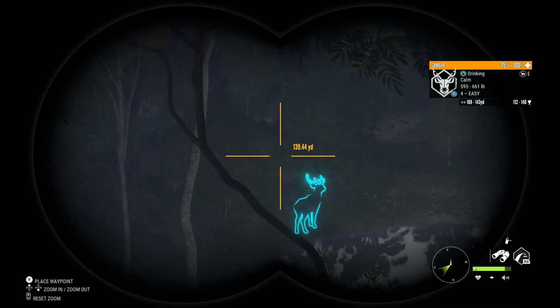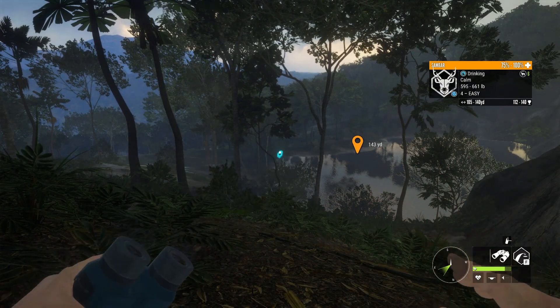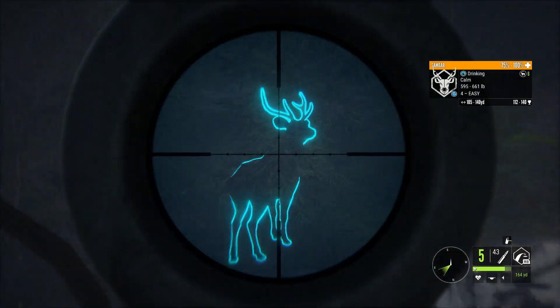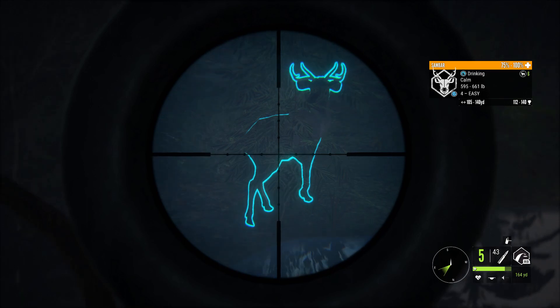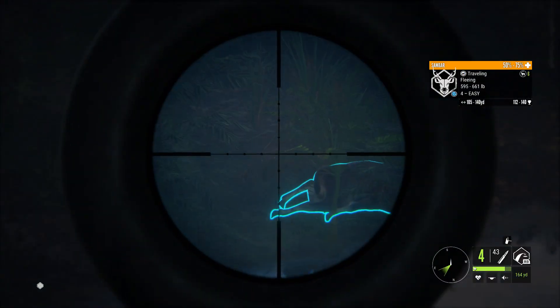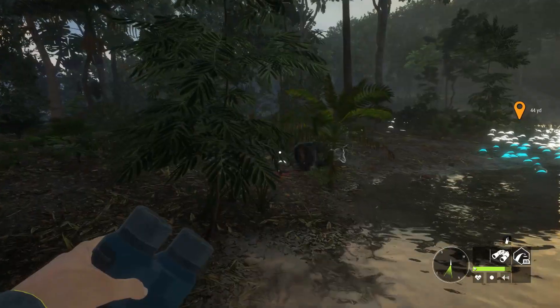These dark deer are kind of hard to spot in the evening time. There's not much sunlight left and he's in some pretty thick cover surrounded by some hills, so he just kind of blends in with the natural camouflage. Boom — he is down. Life-size level 4, so let's run down there and pick him up.